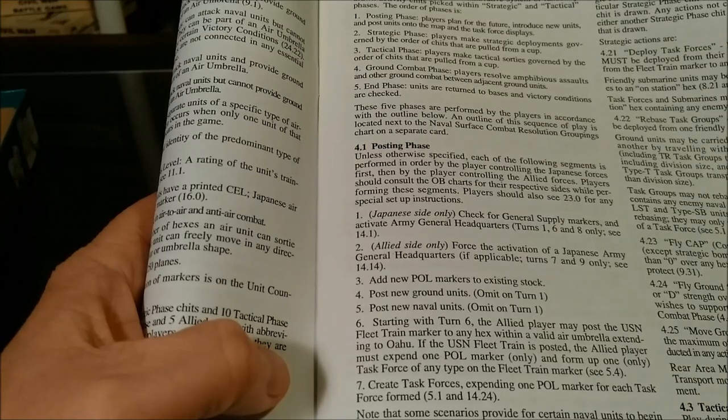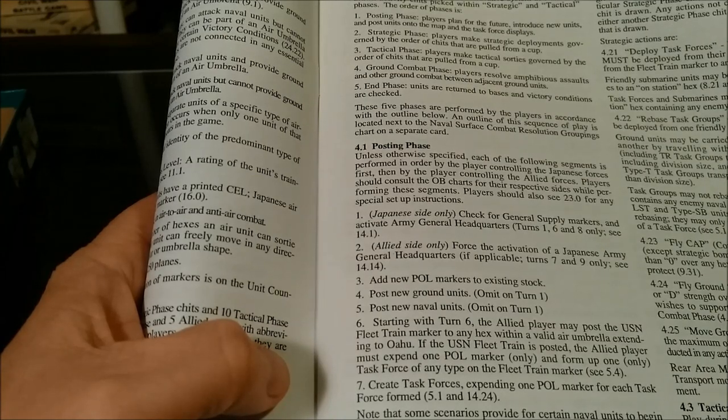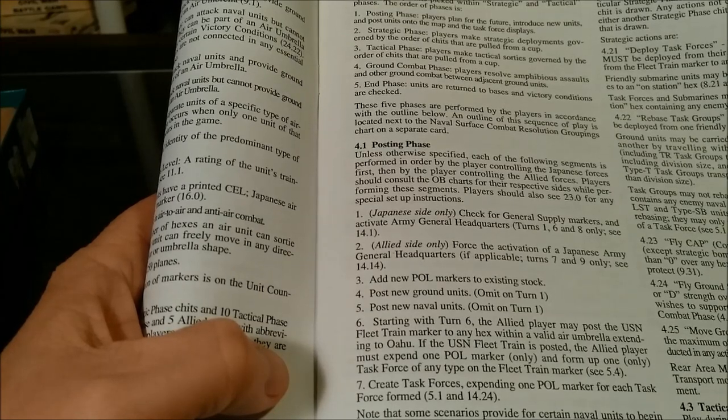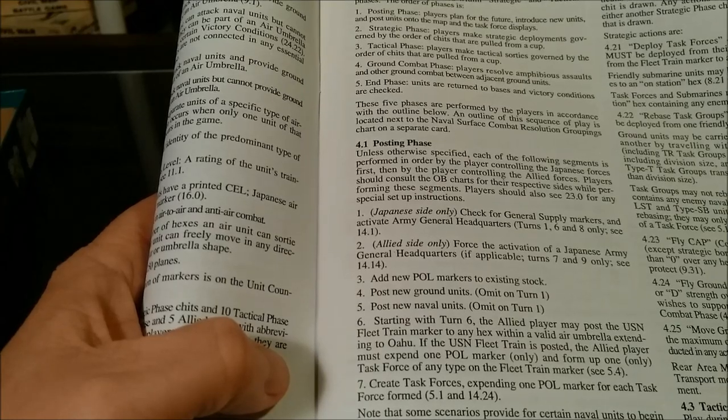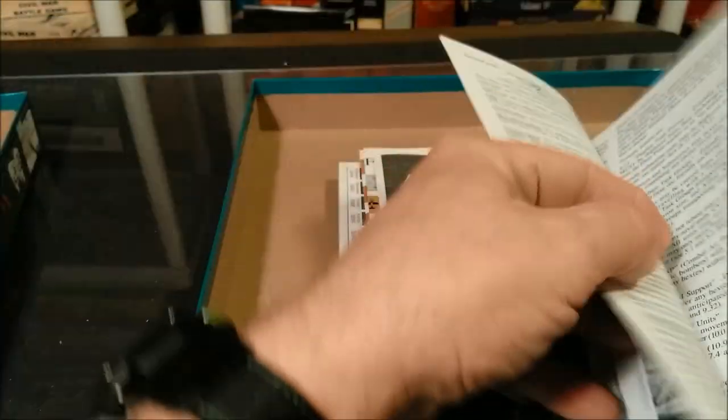Four is ground combat — players resolve amphibious assaults and other ground combat between adjacent ground units. Five is the end phase — units are returned to bases and victory conditions are checked. Other than that, we have a pretty standard layout. It's 24 pages, pretty dense text, and seems to use a case method but it's very narrative.